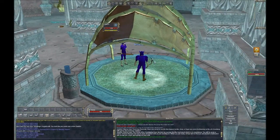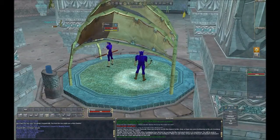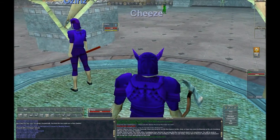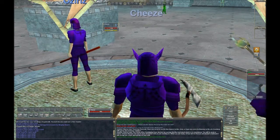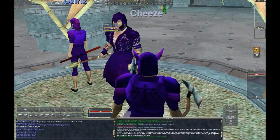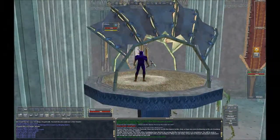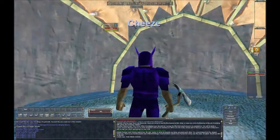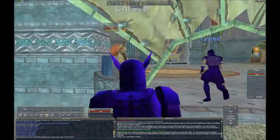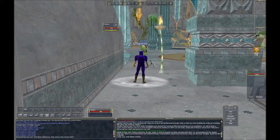This game did a lot of unique things at the time. If you look at Ultima Online and then this — the action bars, UI, and classes — I also believe this game is the first that introduced threat mechanics, tanks, and healers. In games like Ultima Online, aggro worked based on whichever player was closest, whereas this game made a huge leap forward in that regard with dedicated classes.